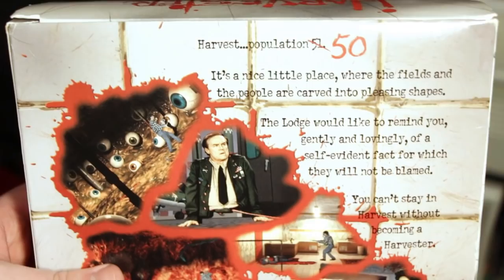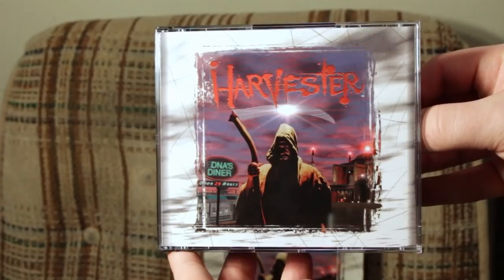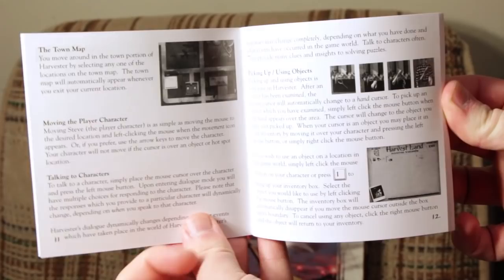Harvest, population 51. Nope, 50! Holy crap, someone just died while I was reading this. This looks pleasant, judging by this artwork, though I'm not sure what's more disturbing: the blood and gore, or the fact that it apparently makes use of mid-'90s full-motion video. Inside the box you get the game on three CD-ROMs as well as the surprisingly extensive manual, which covers everything from how to install the game to how to click on people, click on places, and click on things — because adventure games, yo.